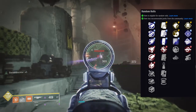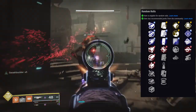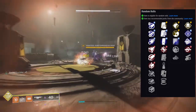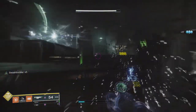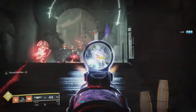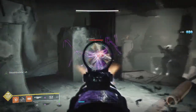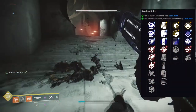Subsistence goes really well with Swashbuckler or Rampage, but not so much with Kill Clip or Multi-Kill Clip, because Subsistence's ammo economy is pretty bad. If you get a Subsistence with Rampage or Swashbuckler, I highly suggest you hold onto it. I have that roll on my Titan specifically because my Titan punches a lot more than any other class, so I'm always proccing Swashbuckler, using less ammo and getting more bang for my buck.